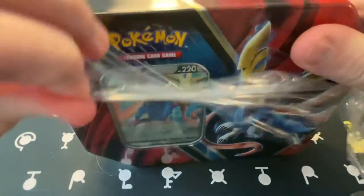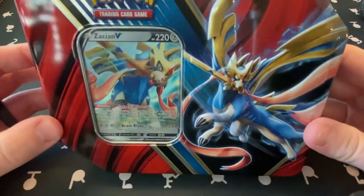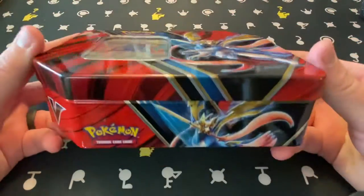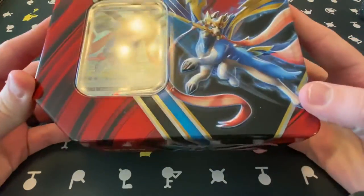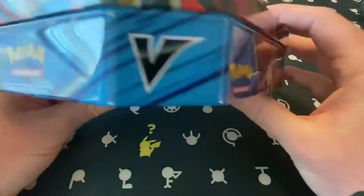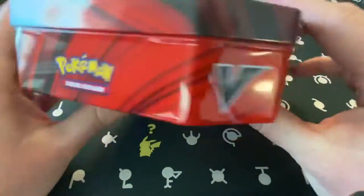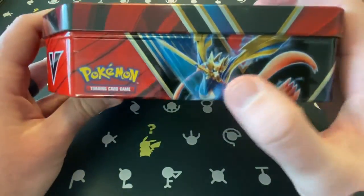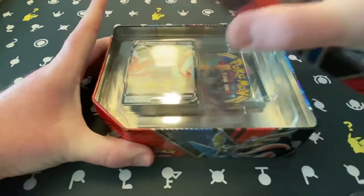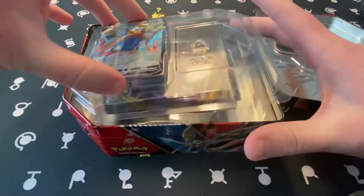Give the plastic a nice little peel, get it off of there — and that makes those colors shine even more. That is actually a very pretty tin. Zacian on one side, Zamazenta on the other — but this one is obviously the Zacian box. Let's go ahead and pop that open. Beautiful, beautiful, beautiful.